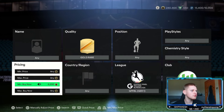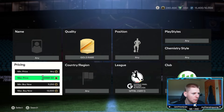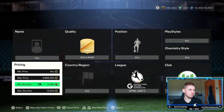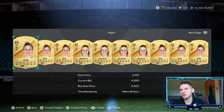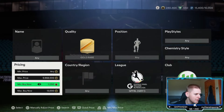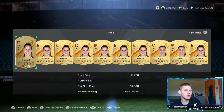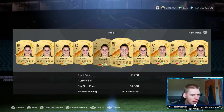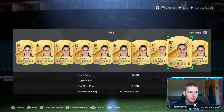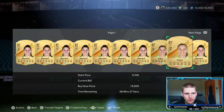Once you've done that, you want to go to the minimum buy now and go to 11,250. This is to basically get rid of the non-walkouts, which is Huth and then you've got Endrick as well. So as soon as you do that they obviously disappear. Then you want to go and find the new buy now, which are the two players we are looking at — Oberdorf and Pager, however you say her name.